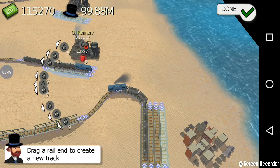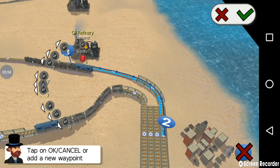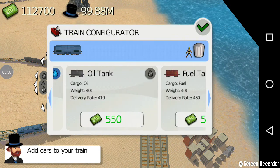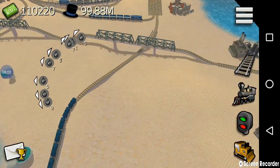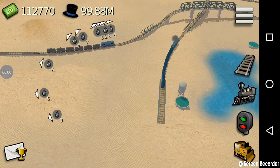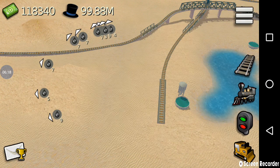Now I'm going to connect the oil refinery, which is located here, to the city of Dhamam, and assign a train to transport fuel. Done, I have assigned the train. We have achieved one goal in this level — to have an income of 50,000 cash per minute. We will achieve the remaining goals too; we just have to wait for some time.